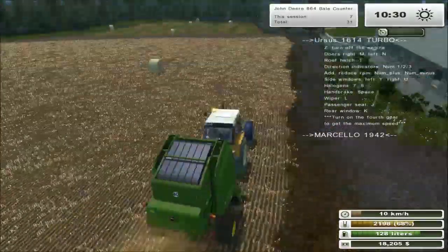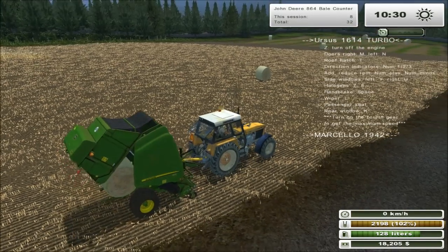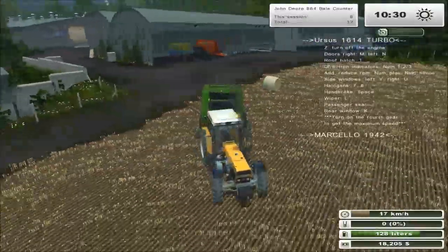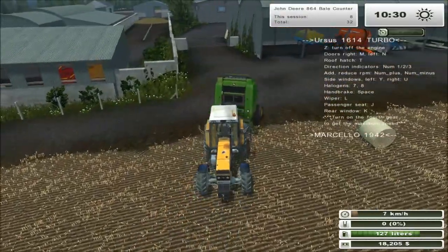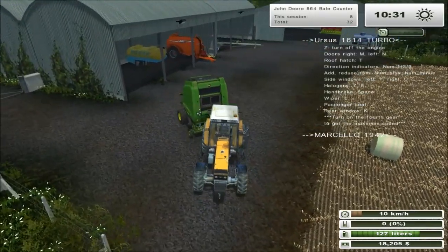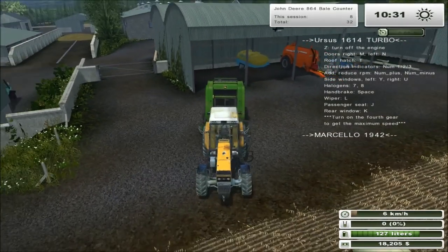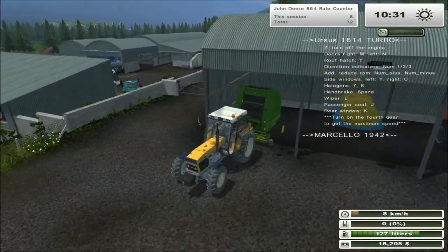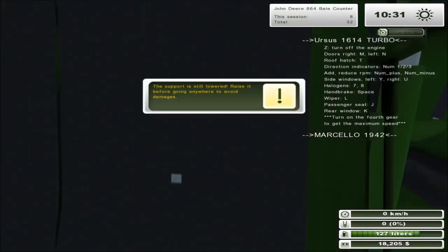Let's unload the bale - a little tiny bale there. Let's close this guy up, lift the pickup and put it back in place. We've been able to get 32 bales out of this without having to replace the net. Now we will have to replace the net soon - by the net I mean the net wrap that goes with this baler. It's every 50 round bales, I think, you have to replace the net. Lower the support, take the PTO off.